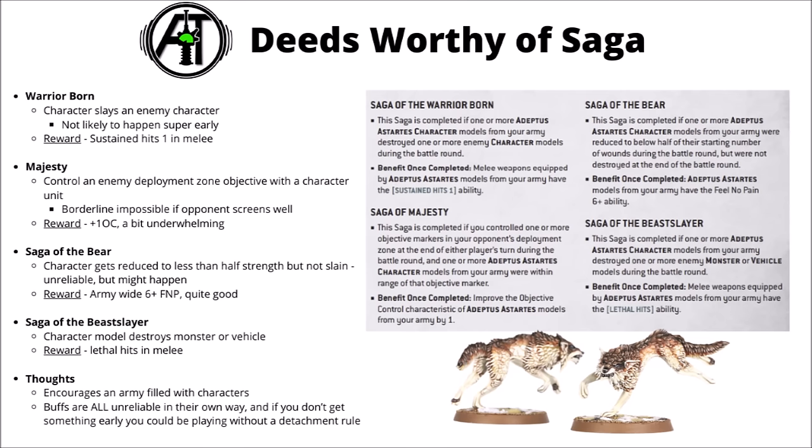The Saga of Majesty happens if you can manage to control your opponent's home objective at the end of either player's turn, and you have to do it with a character unit. That's a spectacularly hard quest given that you'll probably have to go through most of their army to do so, unless you get lucky very early or late in the game. If you achieve it, the rest of the army all gets plus one Objective Control for the rest of the game. The reward isn't terrible but it's not stand-out either — it could potentially flip an objective at some stage and earn more victory points.